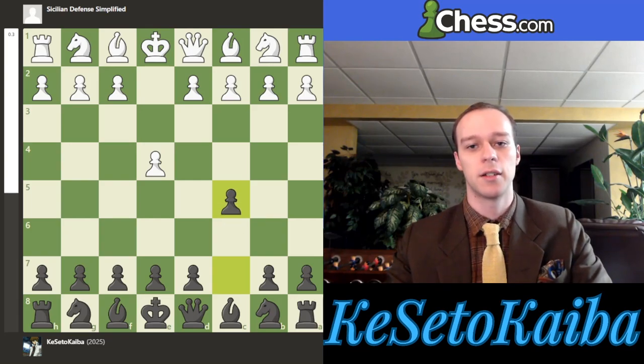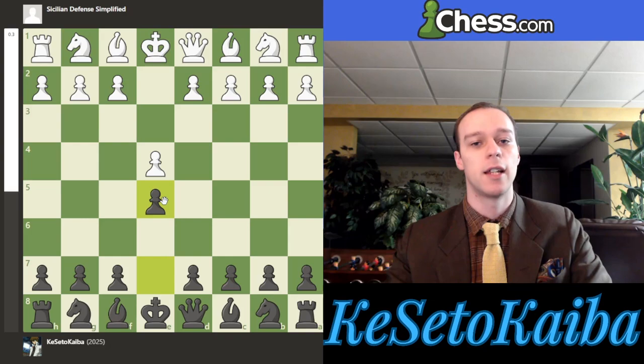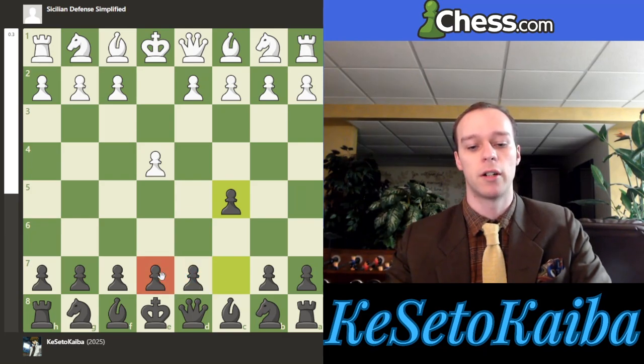This is the Sicilian defense: e4 and then c5. With pawn to e5, the idea is mostly trying to prevent white from playing d4 and getting a nice pawn duo in the center. c5 does the exact same thing, but the benefit of c5 is you're not yet committing your central pawns. So these pawns have a little more flexibility, especially the e-pawn, which may go up one square to e6 or two squares to e5.